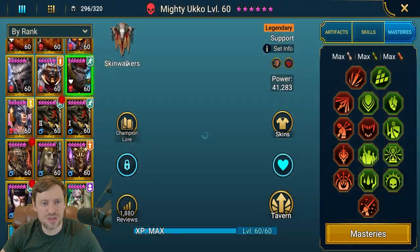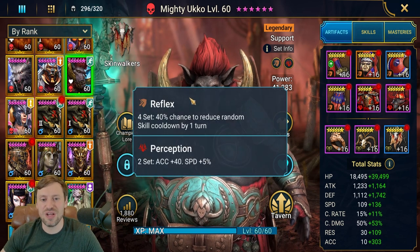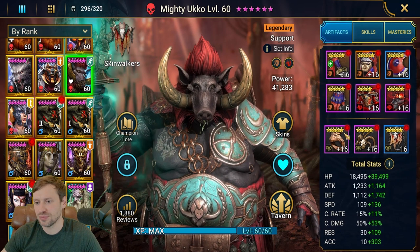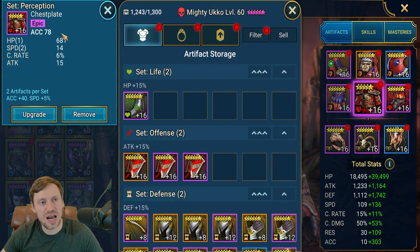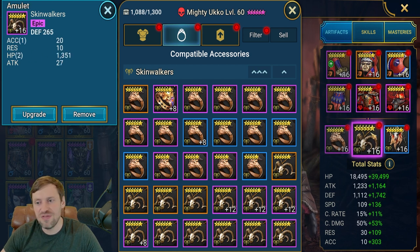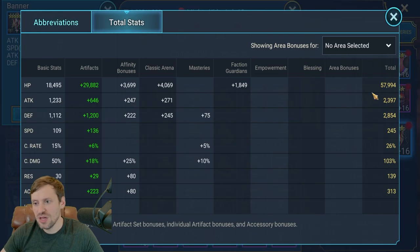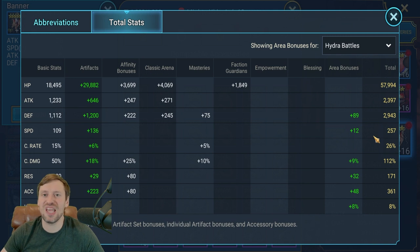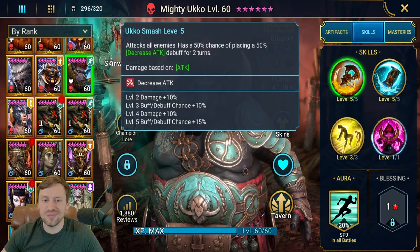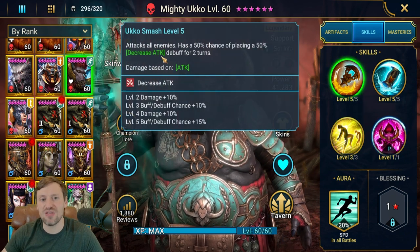Now here's my Ukko build for Hydra — he's in a reflex set with perception, to keep block buffs up for the entire fight. Gear: HP on gloves, accuracy on chest, speed on boots, HP on ring with a triple roll, defense on amulet, HP banner. Stats: 57K HP, 2.9K defense, 257 speed — could bump that up. 361 accuracy. You want him fully booked to land that decrease attack as often as possible.